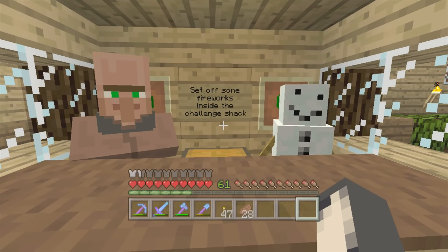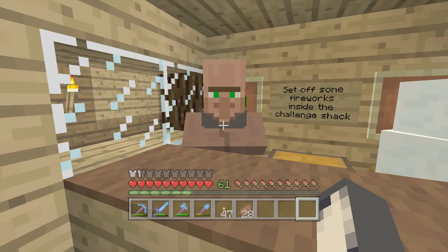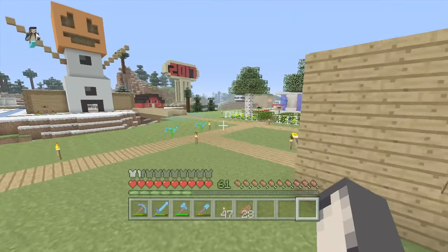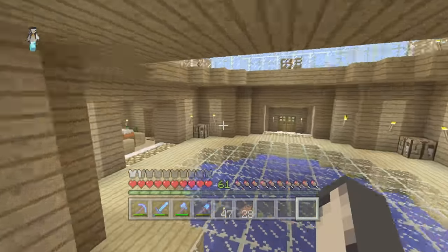Today's challenge is to set off some fireworks inside the challenge shack. Are you sure this is a good idea, Fred? Well, we'll do it. It's not something I recommend you try at home, setting fireworks off inside. But I'll do it because for a fish, it's got to be worth it for Fred, hasn't it? And I'm sure nobody will get hurt in this instance.